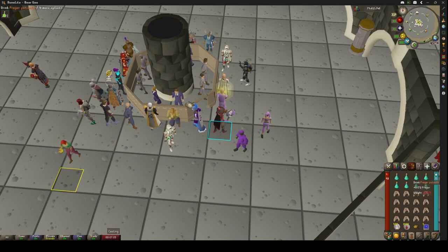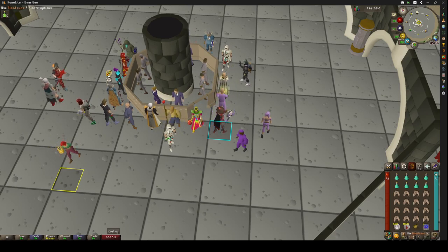From inventory, I bring eight prayer potions, 16 sharks, 500 death runes, and a thousand blood runes. You have to go back every now and then.